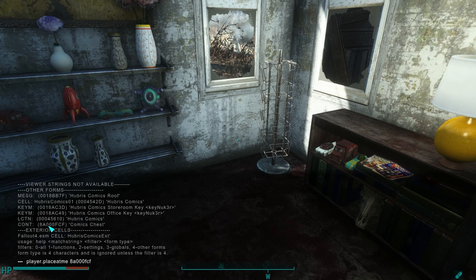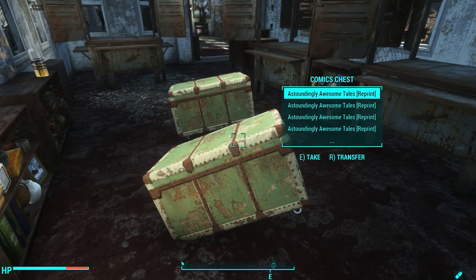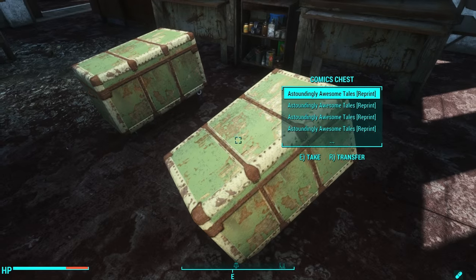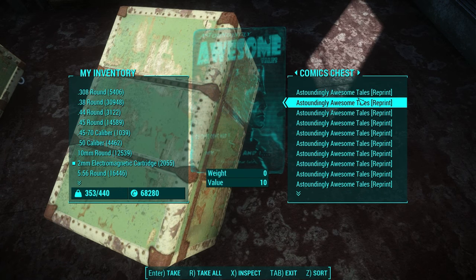You need to summon this container into your world by going 'player.placeatme' followed by the reference ID for the comics chest. This ID is going to be unique for every single player, so I can't tell you what yours is going to be — mine is 8A000FC4, but yours will be completely different. Press enter and this chest will appear.